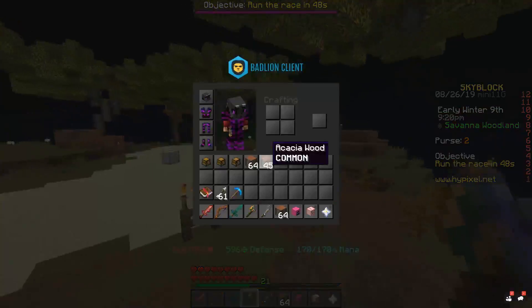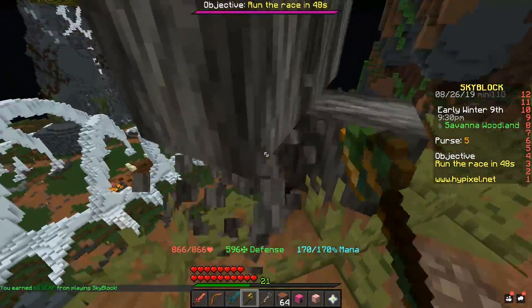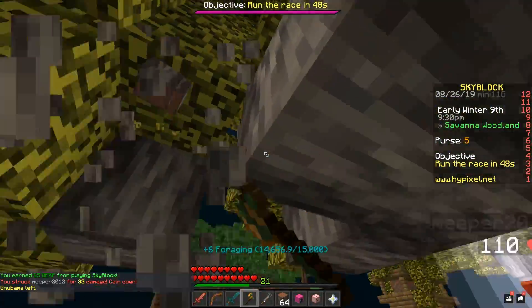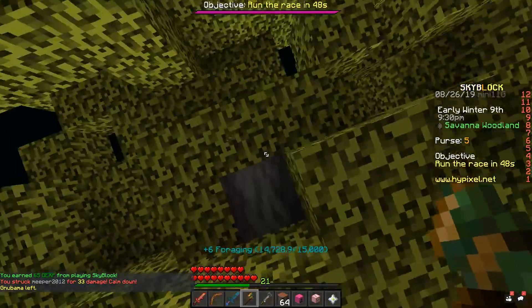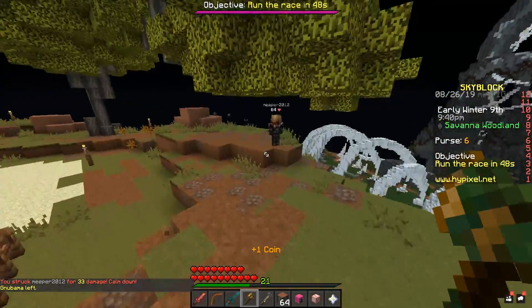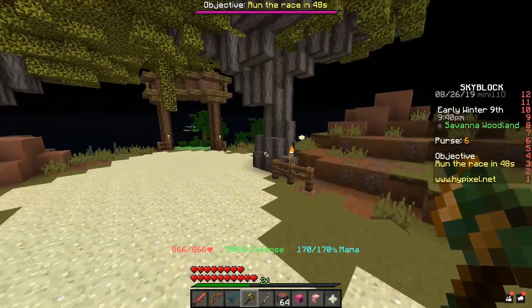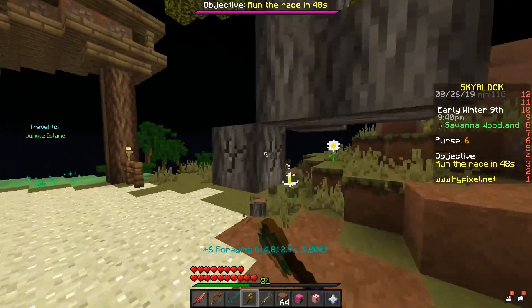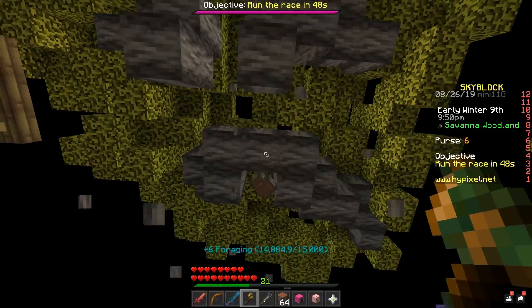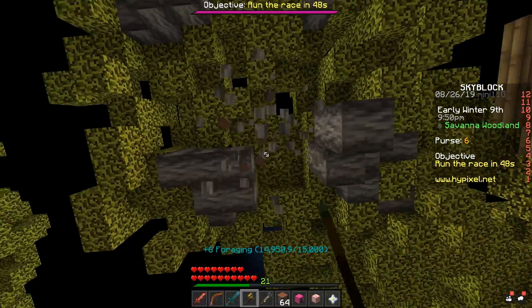Another great way to grind for trees if you're trying to upgrade those minions is with haste potions. Haste potions and a gold axe with efficiency five will absolutely maul through these trees, so I definitely recommend that method as well if you don't have a jungle axe, or if you don't feel like spending coins on one.